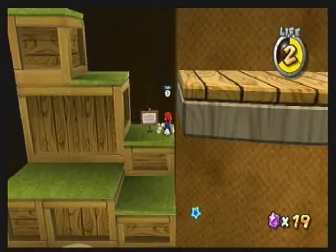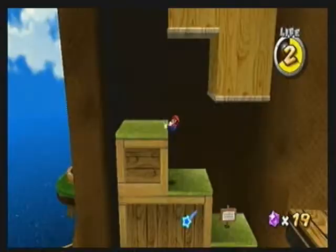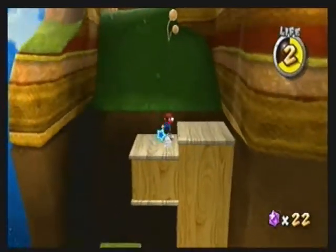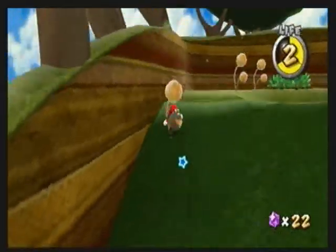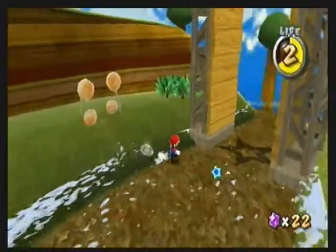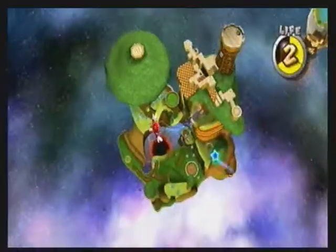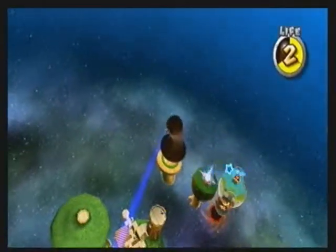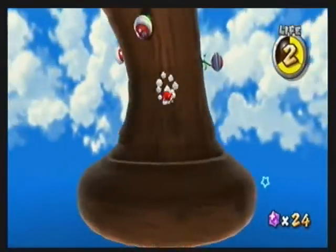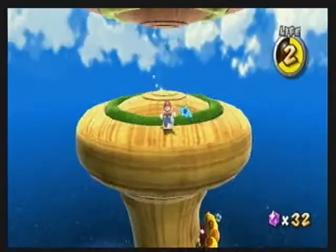Over here is something that every 3D Mario game person should know is in these games — the wall jump, which is incredibly difficult to pull off in real life and I don't recommend anybody actually try it. But you have the wall jump and this is necessary in a lot of places here. I've heard some people playing these games not knowing it was possible. I'm just wondering how — that sign I went right past tells you to wall jump.